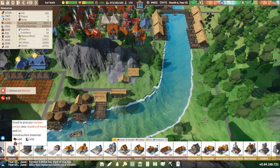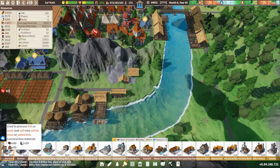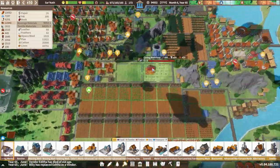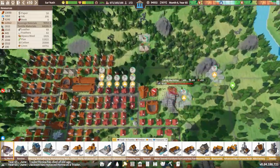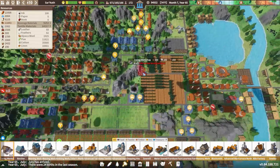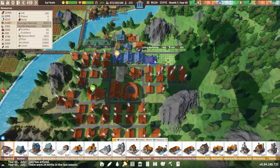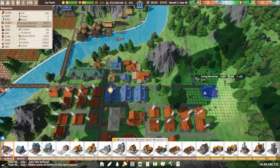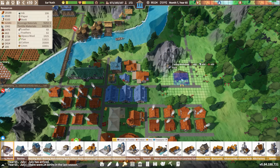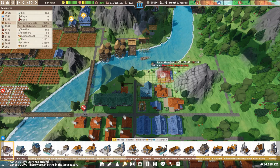So we got our curing workshop over on this side — used to process fish or meat and salt into salted meat or fish. We'll probably put it up in our area over here. We don't have a whole lot of room up here anymore, so maybe we'll go over here — this is kind of our booming area. I want all our warehouses to be in here. We'll get the curing workshop right in here. Then we're going to need to procure ourselves some salt somehow.